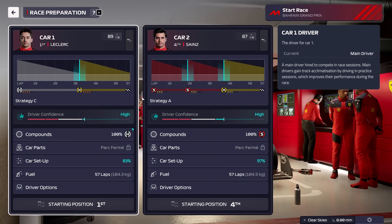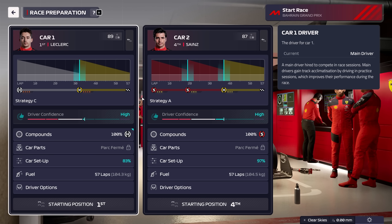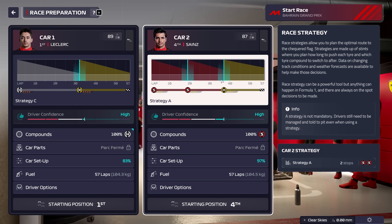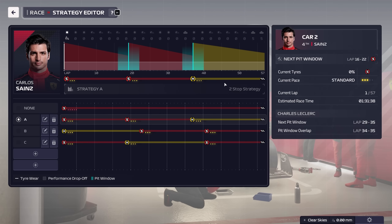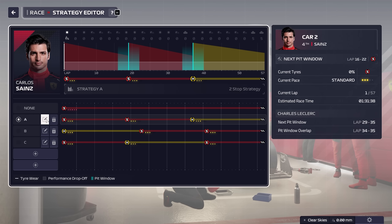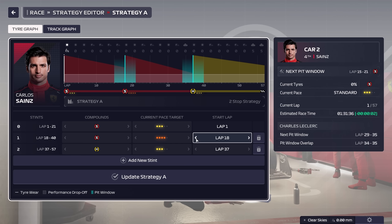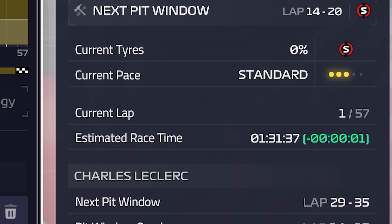When building the strategy to start with, make sure you're not planning on pitting both drivers at the same time. There's only one box for the pit stop to happen in, and double stacking means the second to arrive might have to sit behind their teammate, adding precious seconds to their stop. Otherwise, keep an eye on the estimated total race time — this is hours, minutes, seconds and so on — so it's a significant difference.